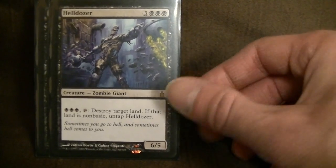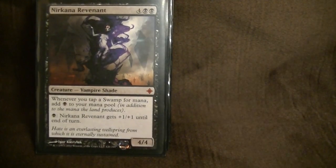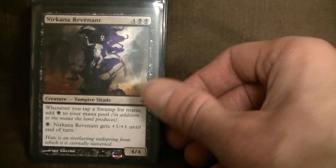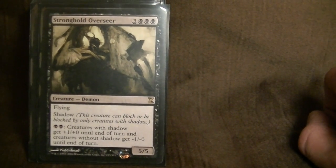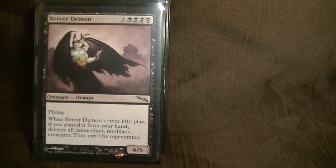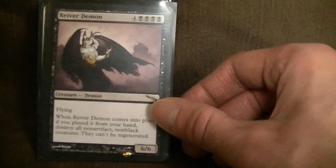Helldozer — destroys any land, but if that land is non-basic, it untaps. The Revenant — another Vampire. Whenever you tap a Swamp for mana, add black to your mana pool, and it also gets bigger with a shade ability. Stronghold Overseer — I find myself winning tons of games with this. Flying, shadow, you can pump it up — for every two black it gets bigger by one. Good finisher. Reaver Demon — destroy all artifact and non-black creatures; they can't be regenerated. Basically hits everything but your own creatures.